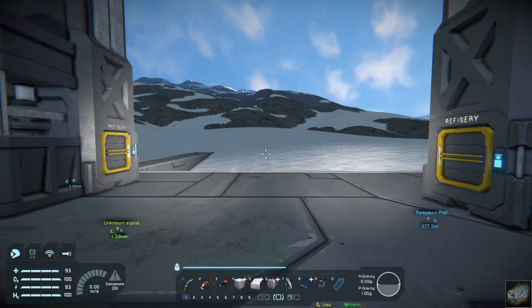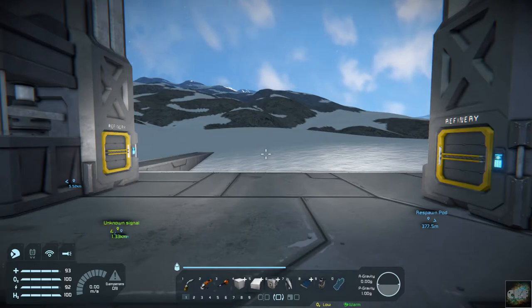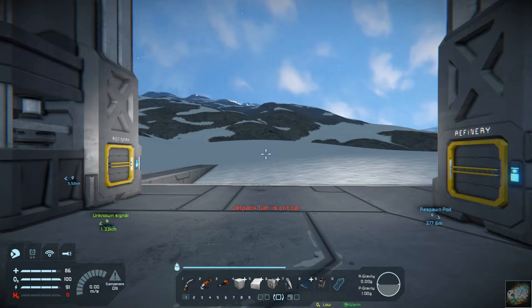If you look over in the lower left-hand corner you'll see that I'm at 100% on hydrogen. That gives you about enough hydrogen with this mod to maybe get yourself out of a hole or something like that. But if you watch, you'll see how quickly this hydrogen goes down. You can kind of fly up this high, and then — jetpack fuel critical — that's about all the time you have.